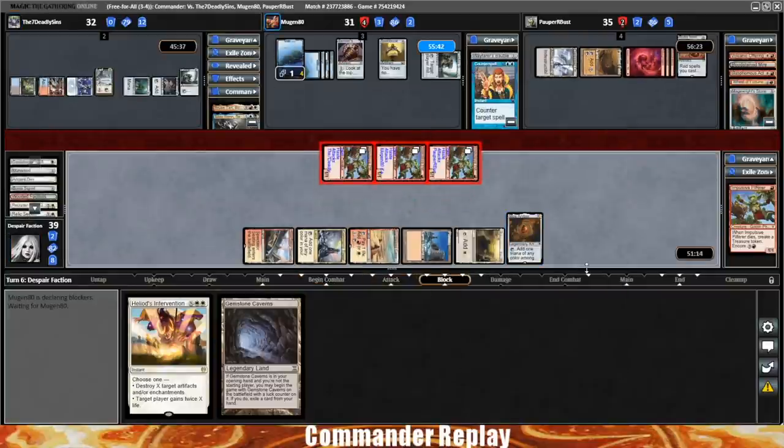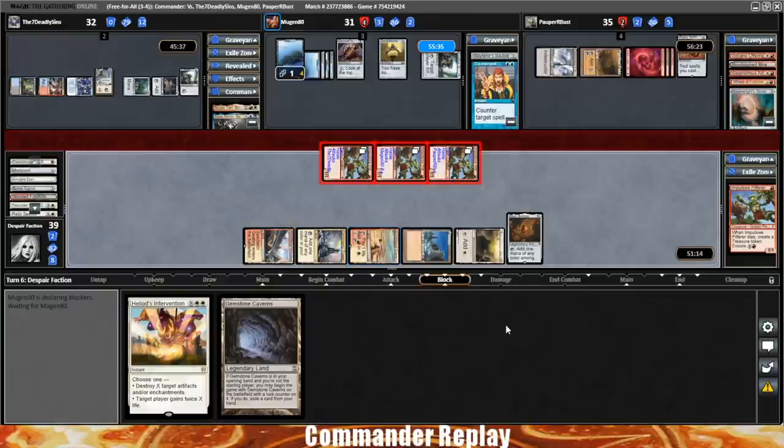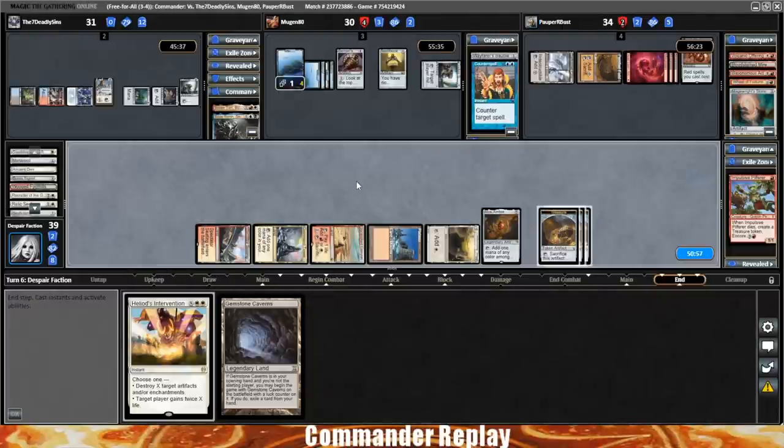Attack opponents then. Now we're gonna be living off the top a little bit. We can crack a Sunbaked Canyon — we sacrifice the Pilferers at the end step, we'll get three treasures. That'll be helpful mana for next turn, but we are gonna need something big — card draw or reanimation. Game has gotten a little bit grindy.